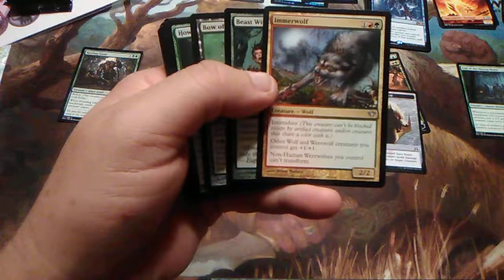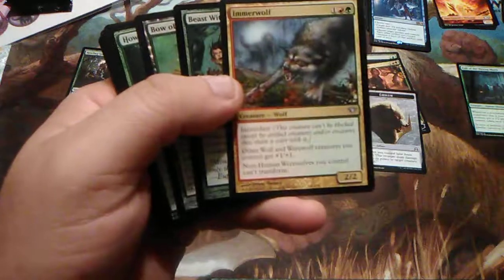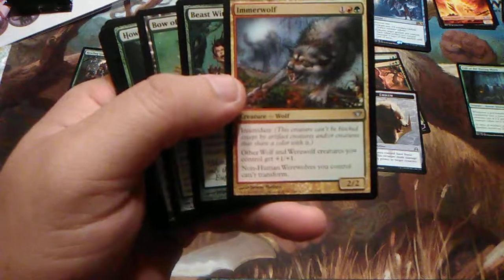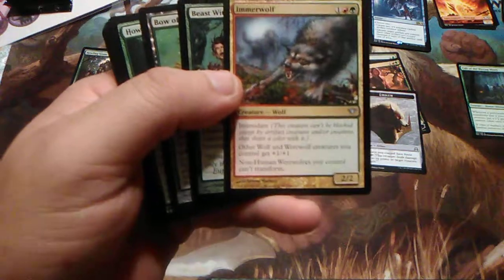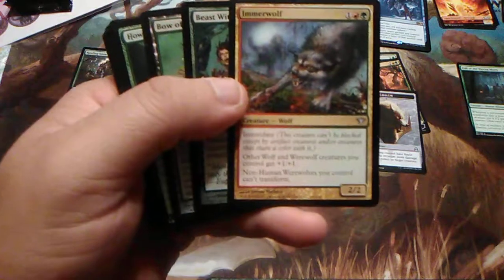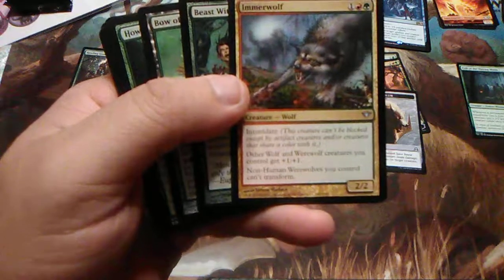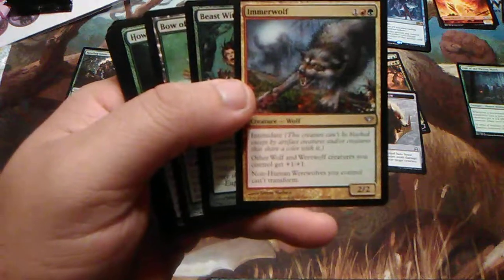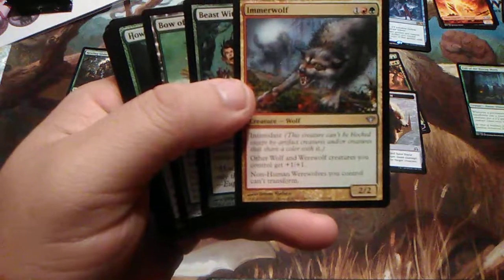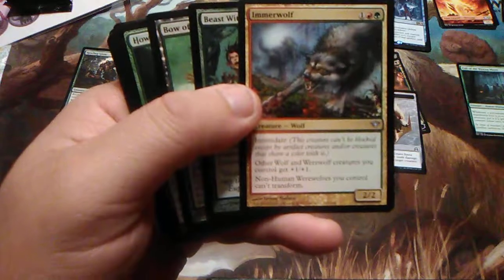Immerwolf — one red and one green. Has intimidate: this creature can't be blocked except by artifact creatures or creatures that share a color with it — it has to be red or green, one of the two. Other wolf and werewolf creatures you control get +1/+1. Non-human werewolves you control can't transform. So if you have a werewolf and it doesn't say human, it doesn't transform back. Isn't that beautiful? It's a 2/2 though — that's why you have the other cards.